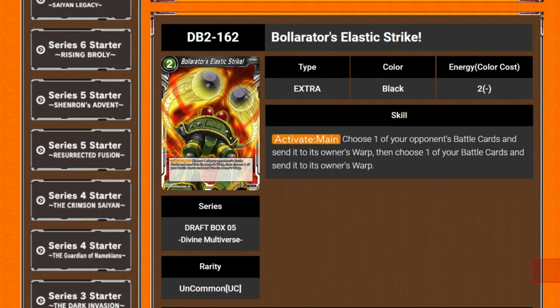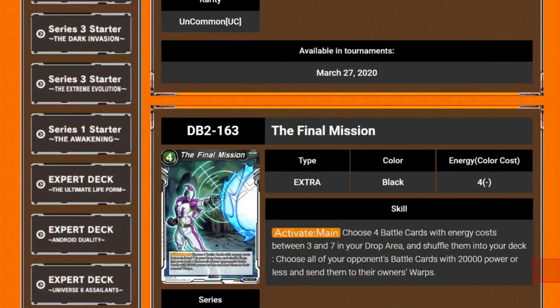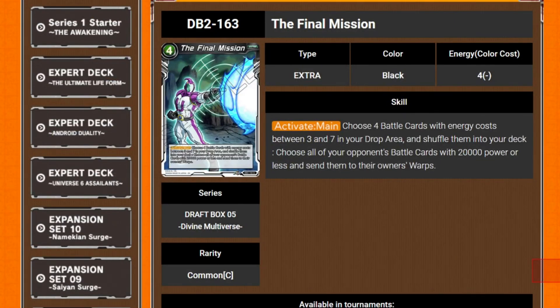Next we've got Bollerator's Elastic Strike — you were about to say Electric Strike, weren't you? Yes. Two cost, activate main: choose one of your battle cards and send it to the owner's warp, then choose one of your opponent's battle cards and send it to the owner's warp. It's a trade.